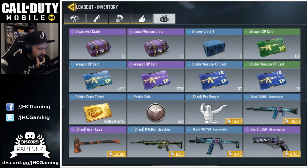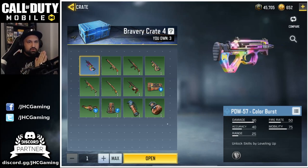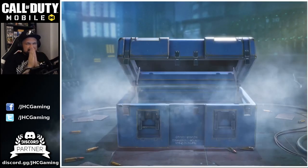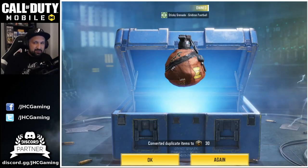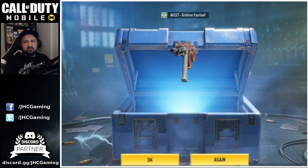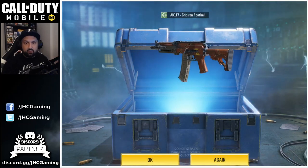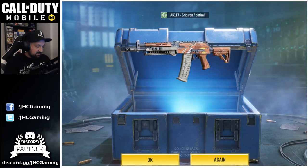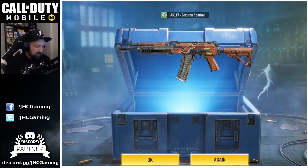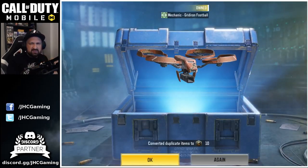Next Bravery Crate — let's go guys, we start with the good stuff now. This is the one I want, the PDW Color Burst so bad. No freaking way — Gridiron Grenade, ouch. Next one — there was a little delay before the weapon appeared, I thought I had a shot. I didn't have that one guys, so this is the first new item: AK-117 Gridiron Football. I don't like Gridiron Football but I do like AK-117, so okay. One more crate — PDW please. Oh come on, Gridiron Mechanic — this one I have so many of.